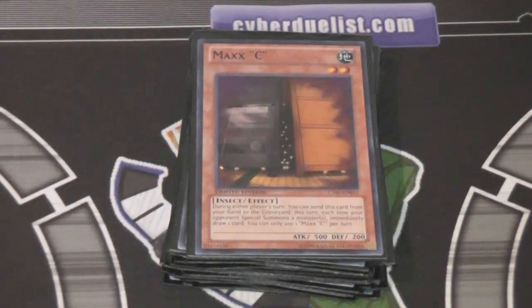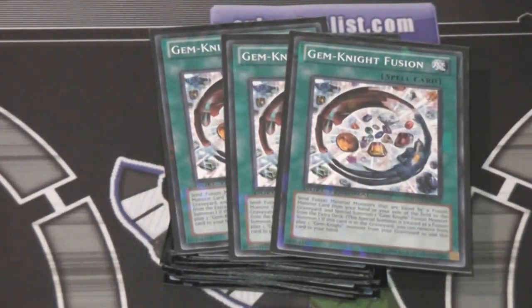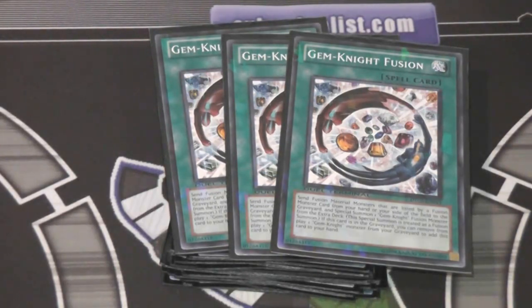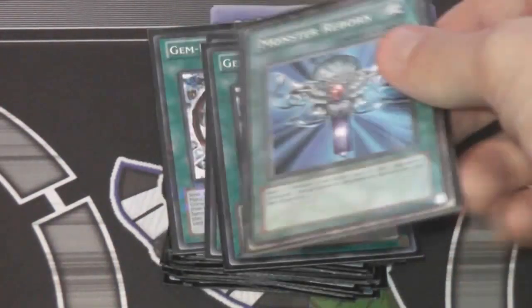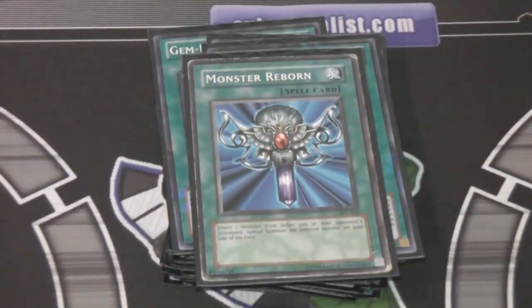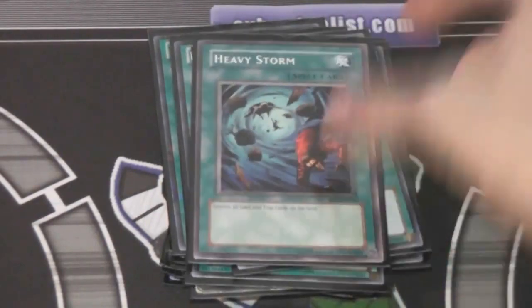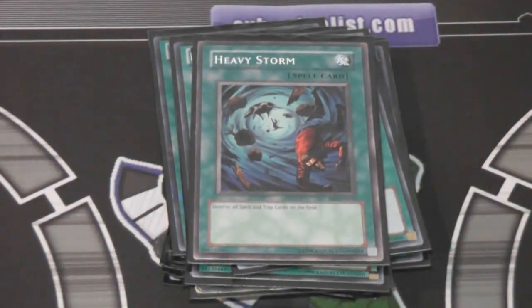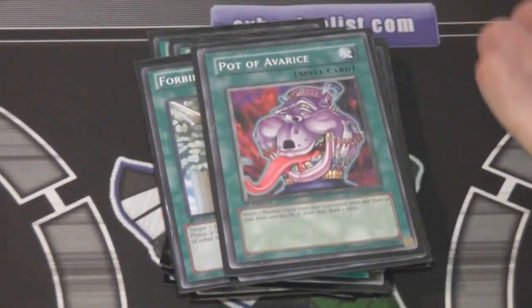Now for spell cards. We have three Gem Knight Fusions — probably one of the best fusion-related cards out there. You can keep recycling it — it's crazy, it's just an awesome card. It makes the deck; without Gem Knight Fusion, you couldn't use Gem Knights really. Then the usual staples: Monster Reborn, Dark Hole, two Mystical Space Typhoons, Heavy Storm — all that stuff needs no explanation. I'm also trying out two Forbidden Lance. I feel like I've been using these in everything, but they really do help out, so I'll try them out and see how it goes. Pot of Avarice too — the graveyard fills up quickly.